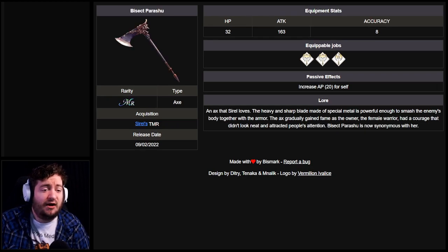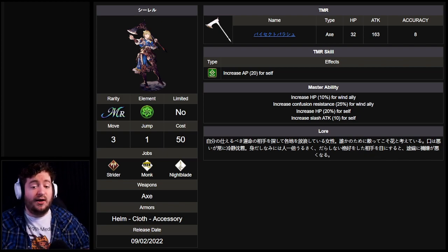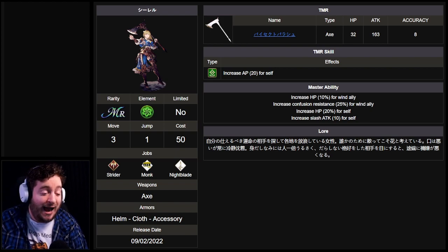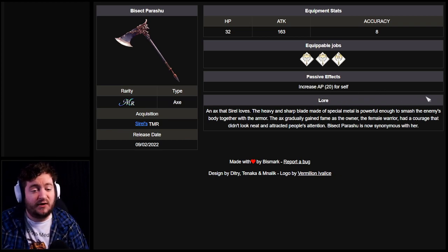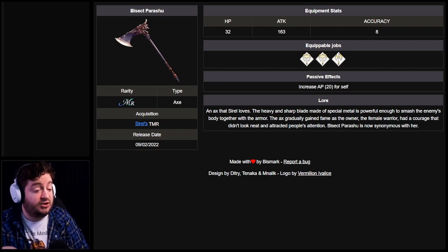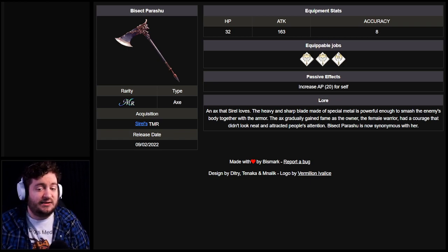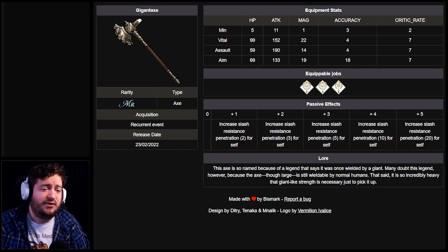We also have the B-Sec Parashu coming out as well. For those who don't know where this comes from, Sorrel is the latest MR unit on the JP side and I like the look of her axe. The B-Sec Parashu gives increased AP 20 for self — though I believe this is going to be increased total AP, not increased initial AP, so we'll have to wait and see. It gives 163 attack and eight accuracy. We also have Durando's axe, which is not particularly the best.